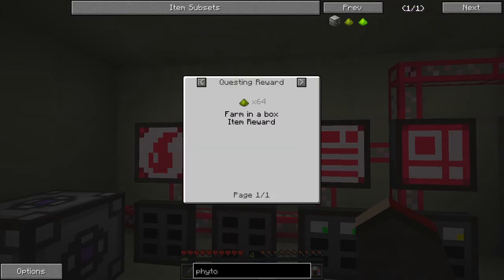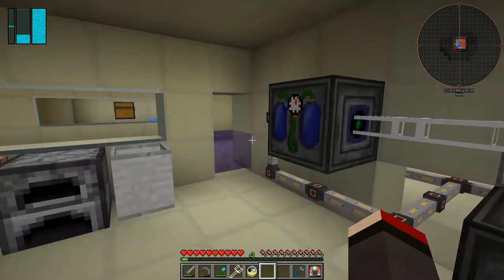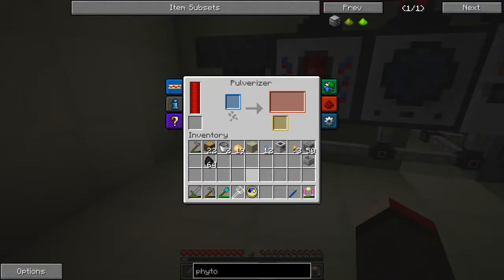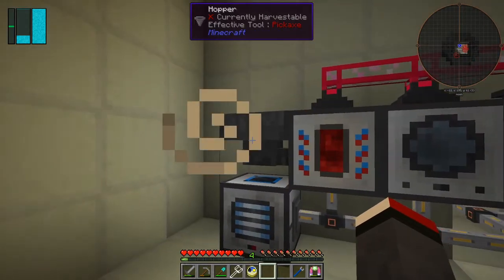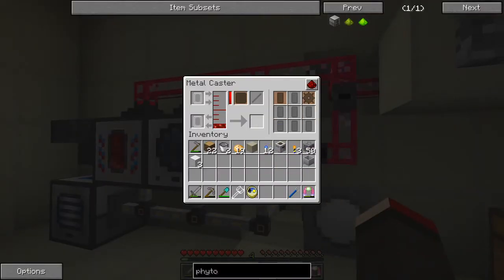We can pulverize coal — fantastic, that'll do just fine. We get 32 from shapeless crafting. We do have a pulverizer, and one thing we want to make fairly quickly is a redstone furnace. Let's let those go through. All this iron is getting pushed through here quite nicely. We've got some more iron ingots — that'll go down to 96.